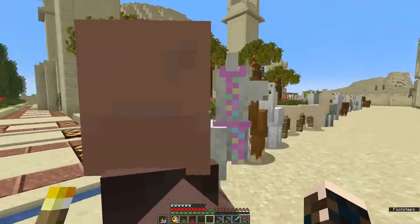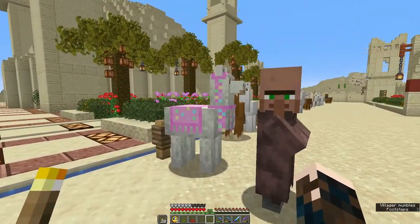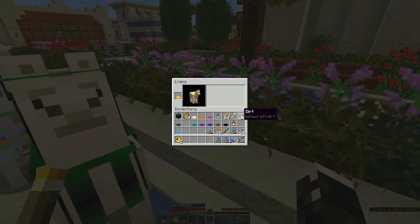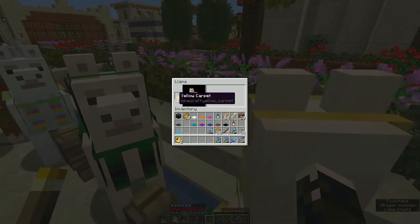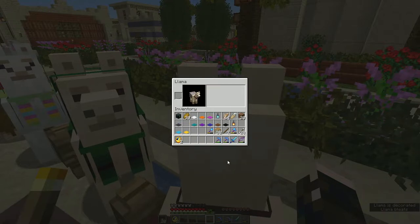Now I'll just get off and there we have one decorated llama. If you want to change the colour that you've got on your llama it's very simple — take the carpet out of the slot and put another one in its place.